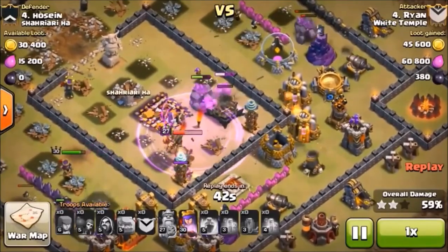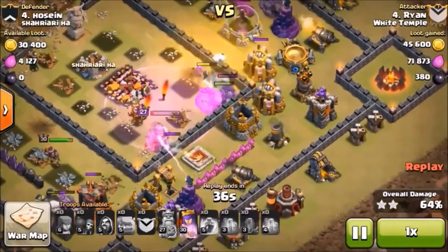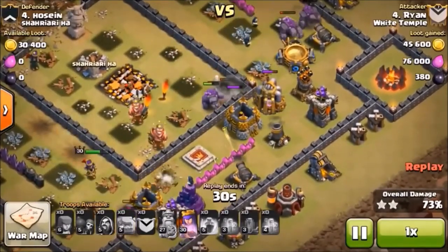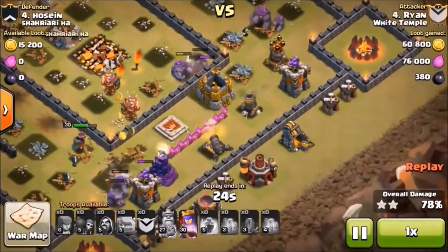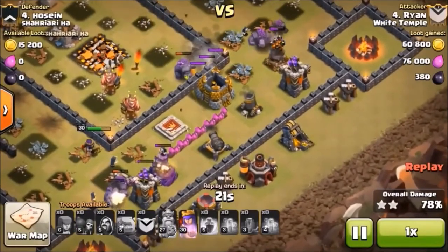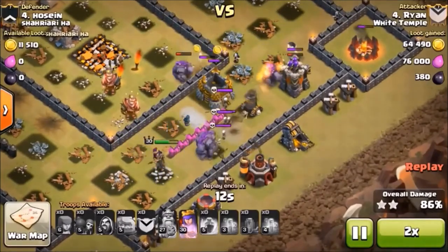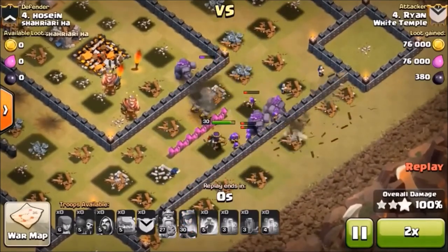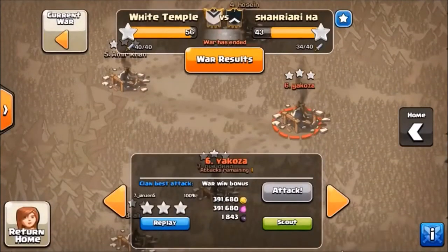It helps that we have a whole lot of townhall nine type defenses in here. The queen's still making her way around the bottom, she's half health. King's in there — he's a goner, circling stars around his head. He's got four of them that haven't exploded yet, it's ridiculous. 100%, three stars!